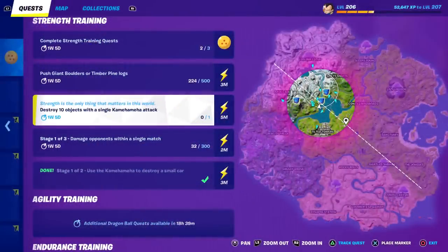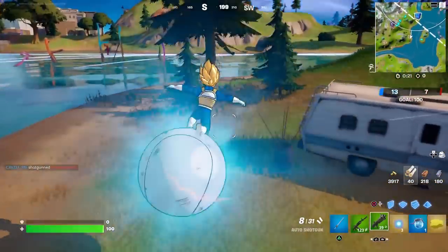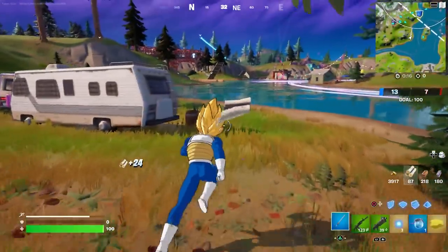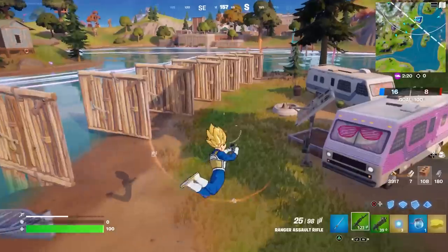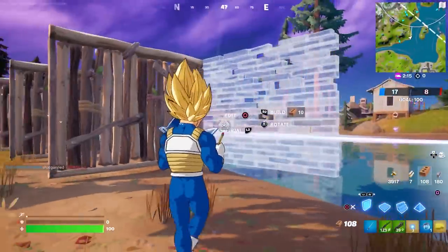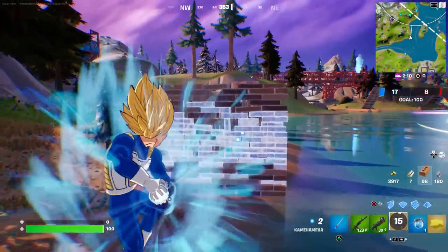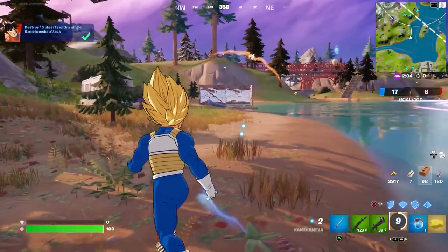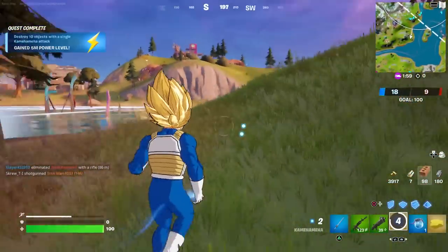Now we have to destroy 10 objects with a single Kamehameha attack — that's easy, you can just build 10 walls in a row. Let me show you: one, two... there's 10 right there. Put one more for good measure — remember it does leap you up just a bit. Here we go — we got 10! When your screen turns blue that means someone's about to hit you.